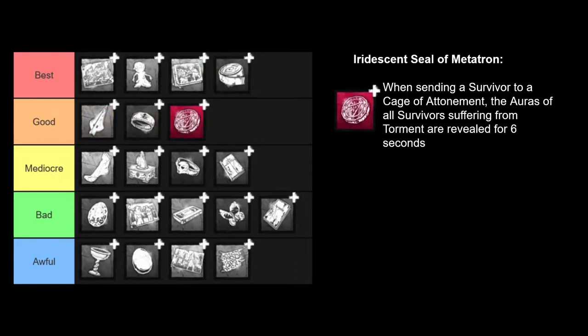Next, I have one of his Iridescent add-ons, the far better of the two, which is the Eerie Seal of Metatron. This add-on lets you see tormented survivors when you cage a survivor for six seconds. This is pretty good info, almost serving as like a mini Barbecue for caging survivors. This can be helpful in determining what gens they are working on, or potentially giving you the location of a survivor you might want to chase next. The limitations are that in most games you probably won't have all of your survivors tormented, so you'll be a little more limited in the info you get. Overall, I'd say this is a pretty good add-on and it's worth using, but it's not terribly game-changing.